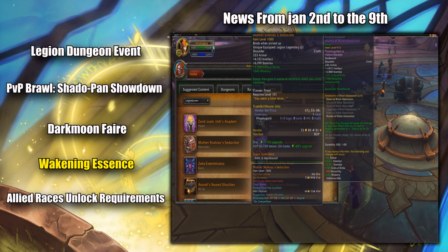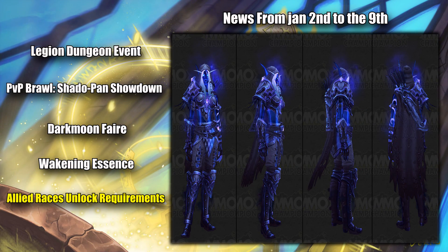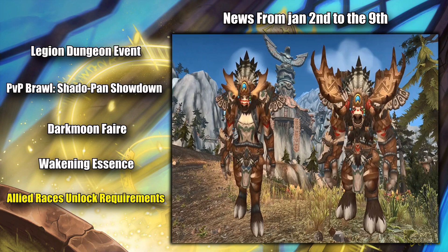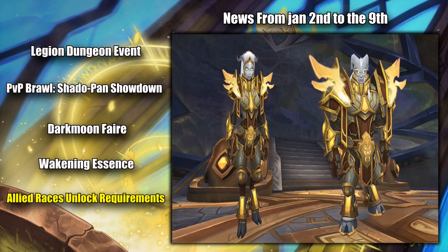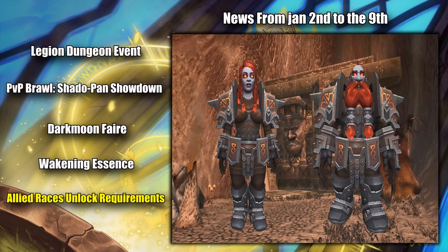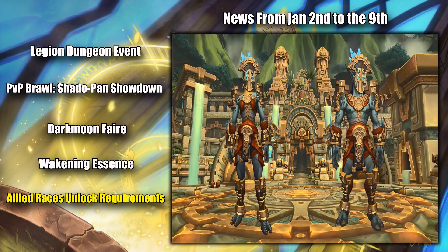Some folks have also datamined some of the requirements to unlock allied races on the PTR. The requirements are basically to have completed the storyline quests for the race — like doing all the quests in High Mountain to unlock High Mountain Taurens — plus having purchased Battle for Azeroth, and having a character at 110 on the server you wish to make an allied race on.